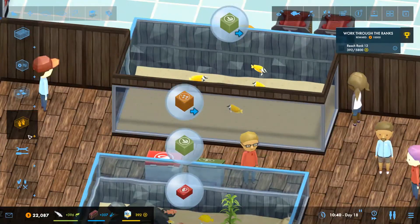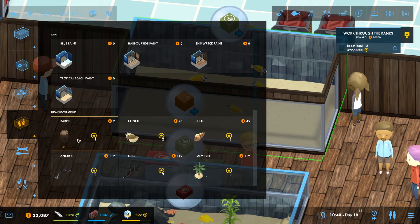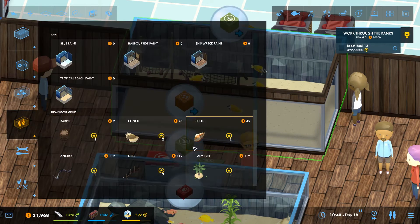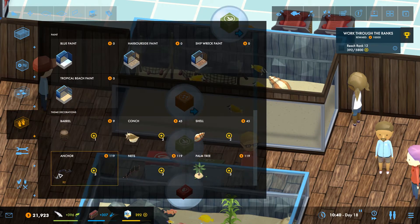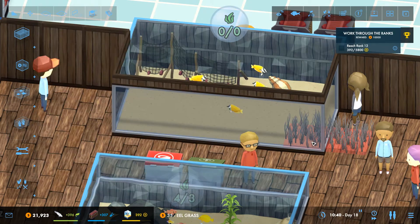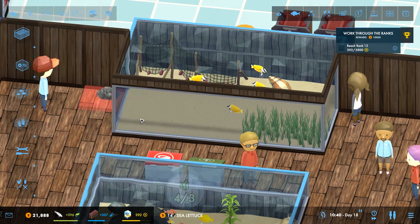Hello everybody and welcome back to Meg Aquarium where I need to do a little bit of decorating for my lovely fox-faced rabbitfish's new place. I'm going to put some nets in there, I've got a few new decorations. I'm going to give them a shell, an eelgrass at the front, and maybe some sea lettuce.